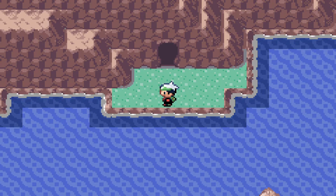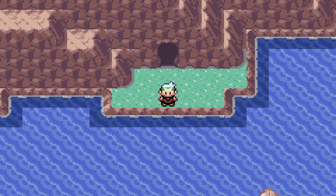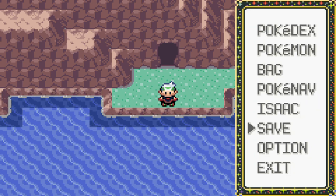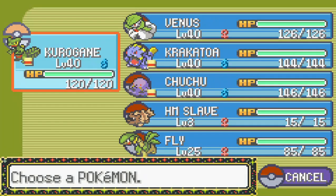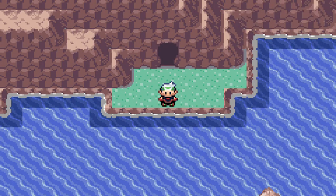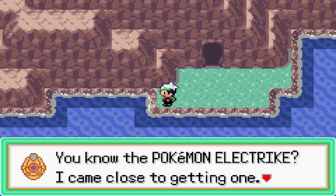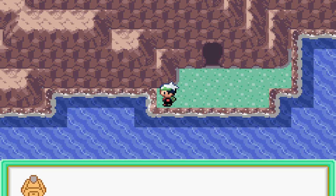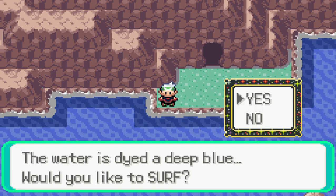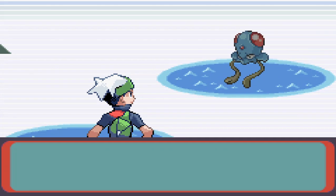Hello everybody, it's Kiba Ishumaki here and welcome back to some more Pokémon Emerald. Last time we made our way through Mount Pyre trying to stop Team Magma and Team Aqua. We got the Magma Emblem but we were just too late to prevent them from taking the red and blue orbs. After a quick call from Dalton, we're heading south to check the route below before tracking down where Magma and Aqua went with their designated orbs.